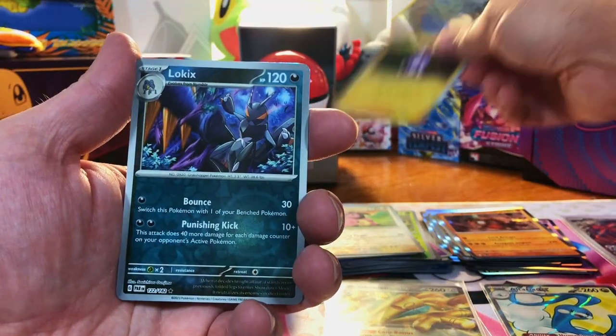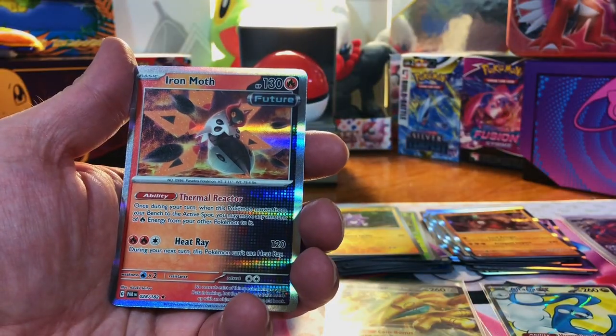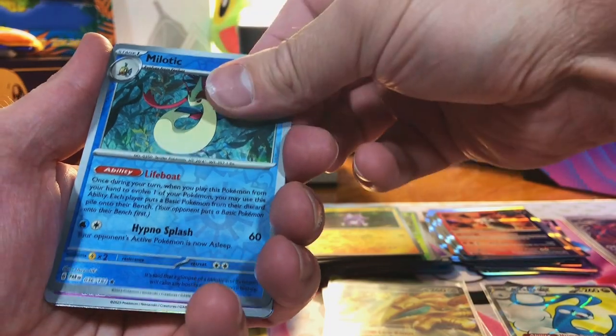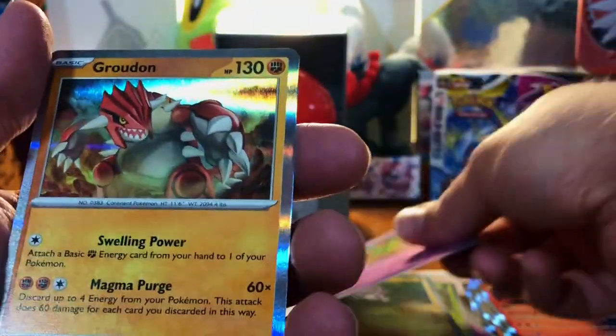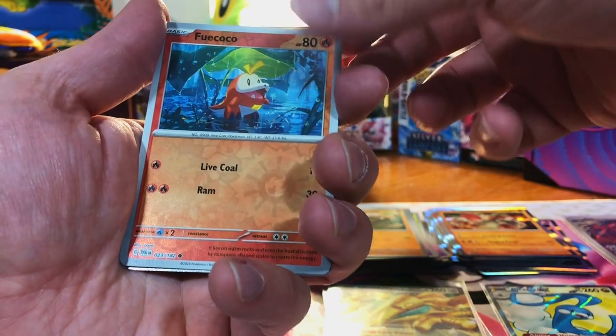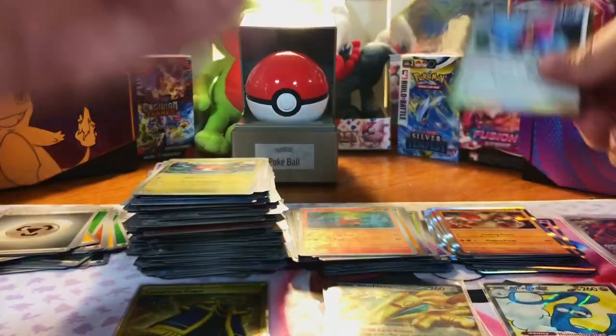We got a Toxel, a Lokix, and an Iron Moth Future card. We got a Milotic, a Natu, and a Groudon Hollow. We got a Knuckle Stack, a Fuecoco, and a Porygon Z Hollow.